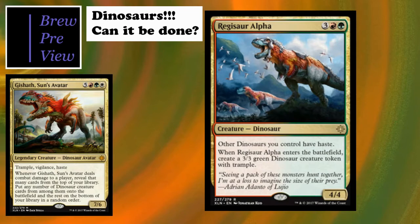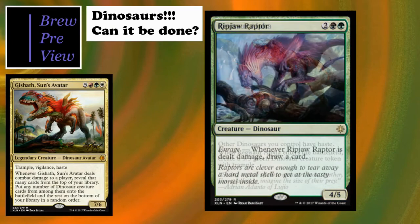Regisaur Alpha is a really good dinosaur and one of the chase cards from the set. Kylie pulled one at pre-release and traded it to me. Five cost, 4/4 - other dinosaurs you control have haste, which is huge - and it creates a 3/3 token with trample when it enters. So a haste, trampling 3/3 swings at you right off the bat as long as this guy's on the board.